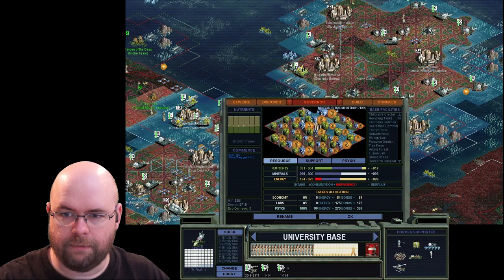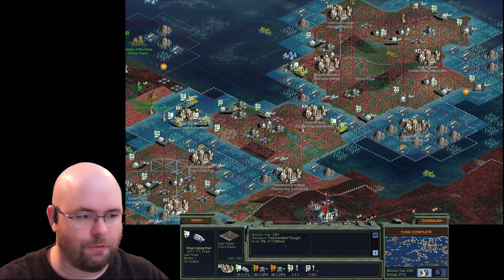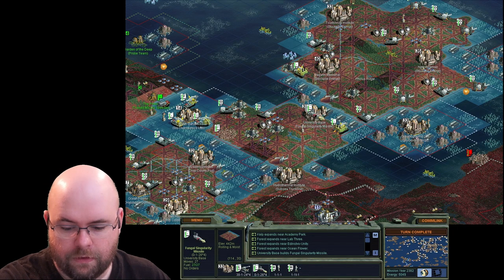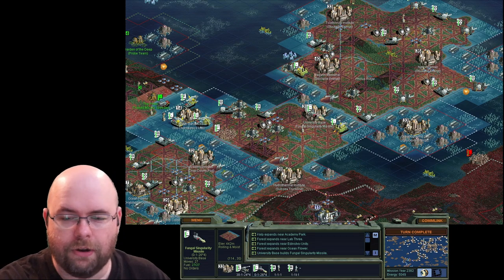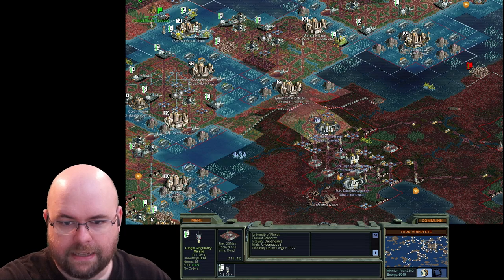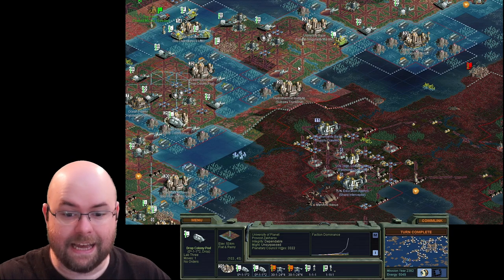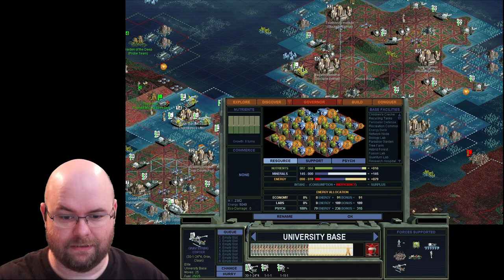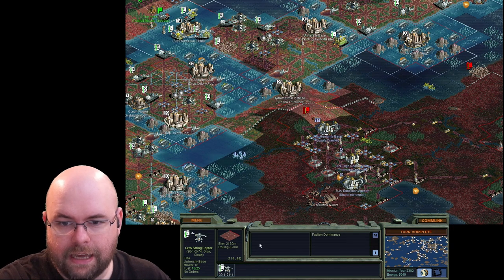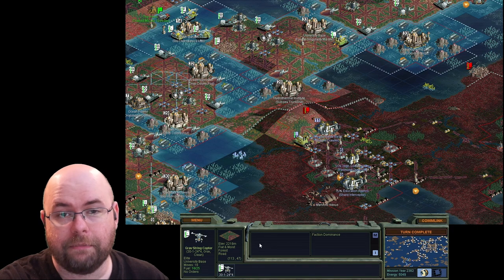University Base is the other one — it didn't actually finish. Okay, this is a fungal unit. Not a fungal-cidal unit — this fungal unit makes fungus. I know this is a shock. There's fungus there. That's all that happens. Let's use this grab string copter so I can show you. See? It made a little fungal tower and added two fungus tiles — it's a random number of fungus tiles.